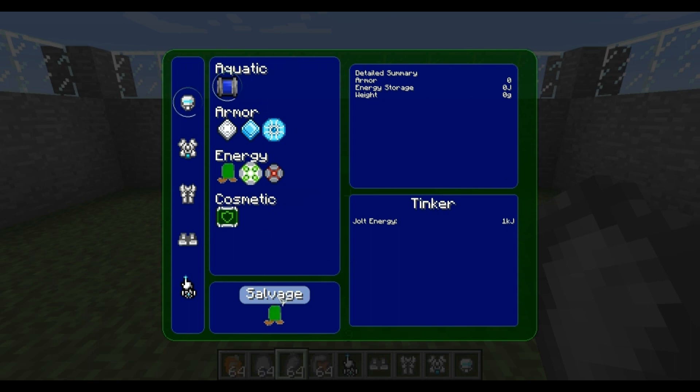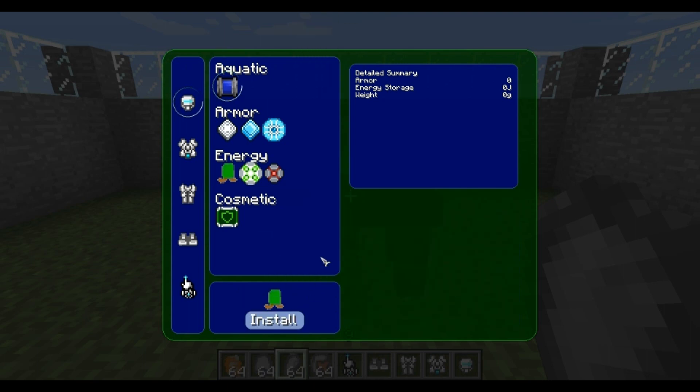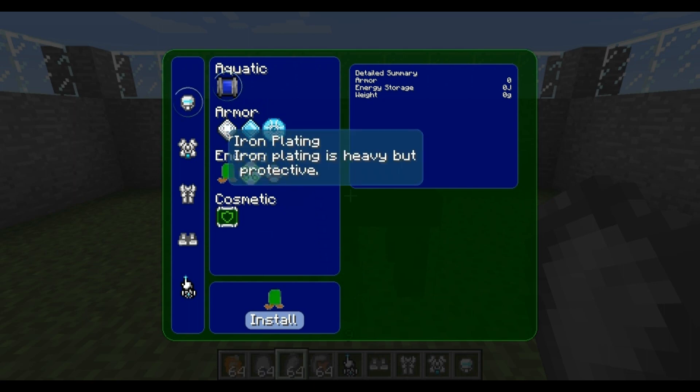You can always salvage it back. If you don't want that upgrade anymore, you can press the salvage button and it can give you it back. Bearing in mind there is a 10% chance to lose a component each time you attempt to salvage it. That doesn't mean you'll lose the bit of armor — you only have a chance of losing the components that have gone inside. You've also got different armor types which obviously give the suit more armor.